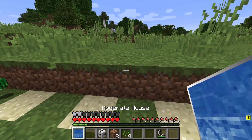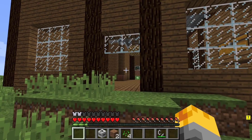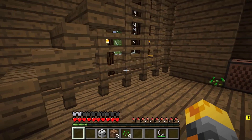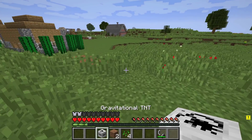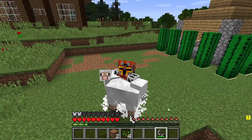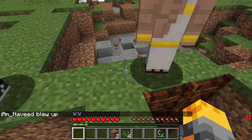Let me spawn the next one — the moderate house. The pro has the coolest items. This is one of the biggest houses I've ever seen and there's enough space for all the villagers to move in, with even a chest in the background. Let me do the final item — the gravitational TNT. It's dragging everything towards us! Hopefully it won't drag the noob and the pro towards us as well, so let's get out of here fast.